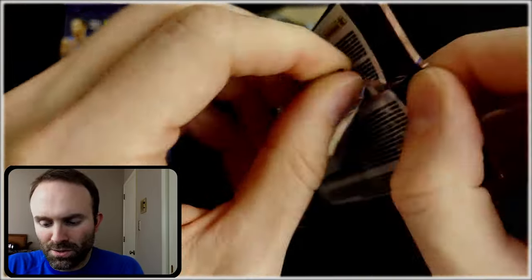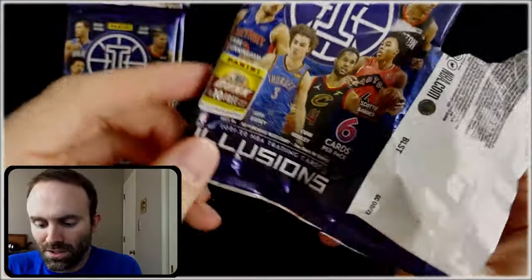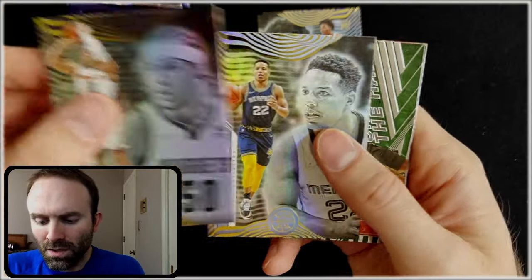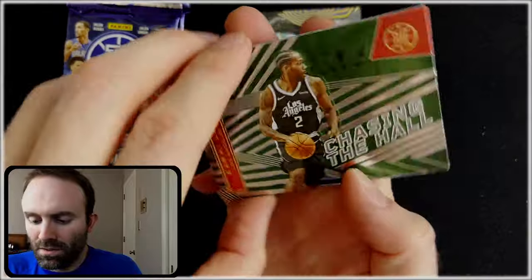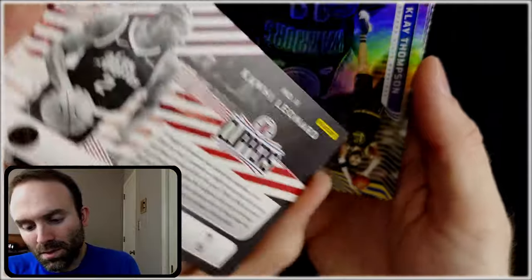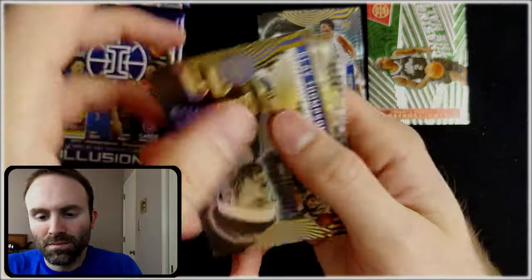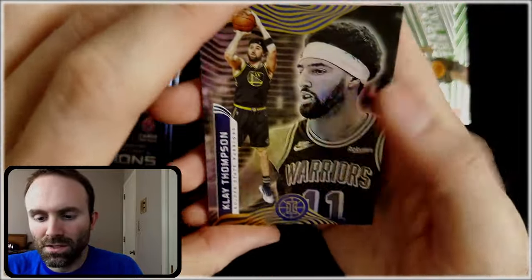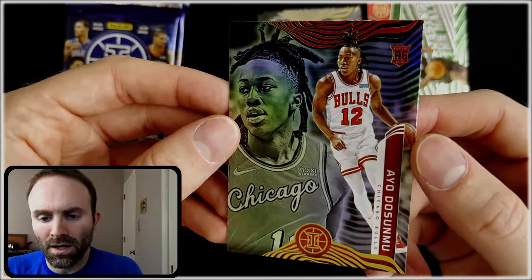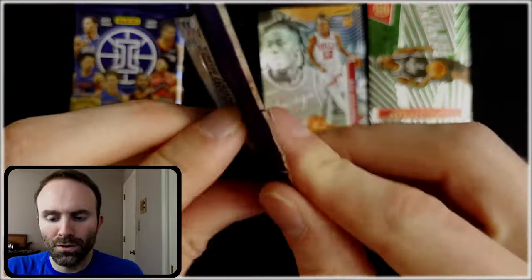Maybe we can get some inserts or something here that will liven it up a little bit — give me some color on these cards. Aaron Gordon. Desmond Bain. There we go, another Chasing the Hall Kawhi, but this one is green. I doubt that this is going to be numbered. It is not, but it's something at least. Klay Thompson, Chauncey, and Ayo Dosunmu.